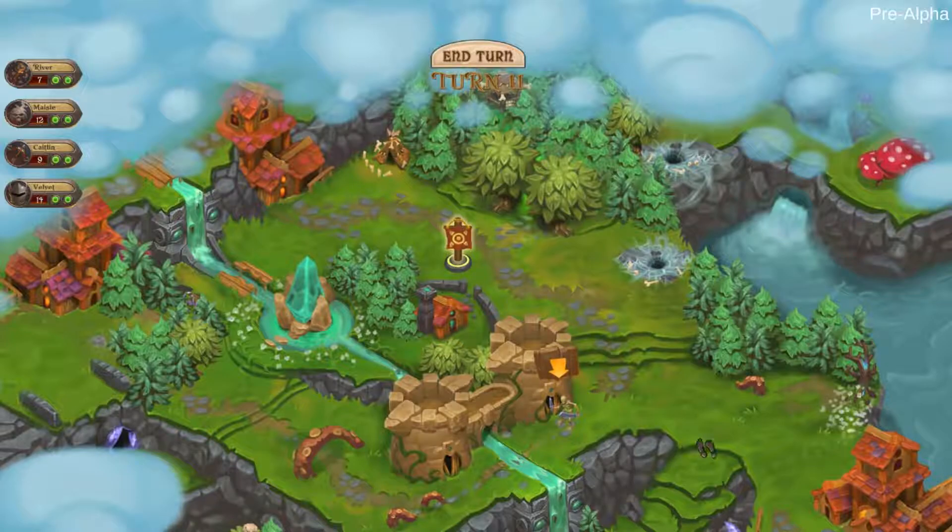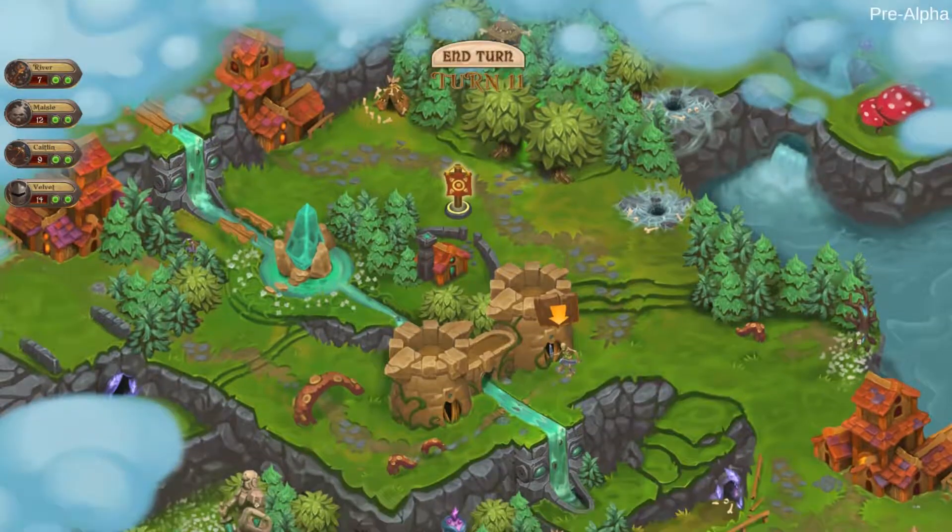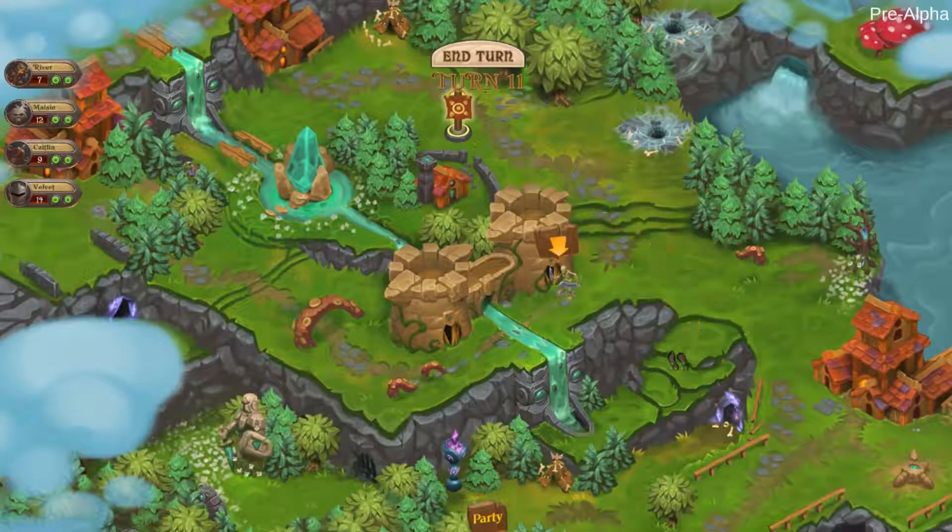It would be nice here on the map to have some kind of background — not the same music on a loop, but maybe a few different tunes. The music would come in and play, then go away, and then another track would start up. Just to give more life to this.